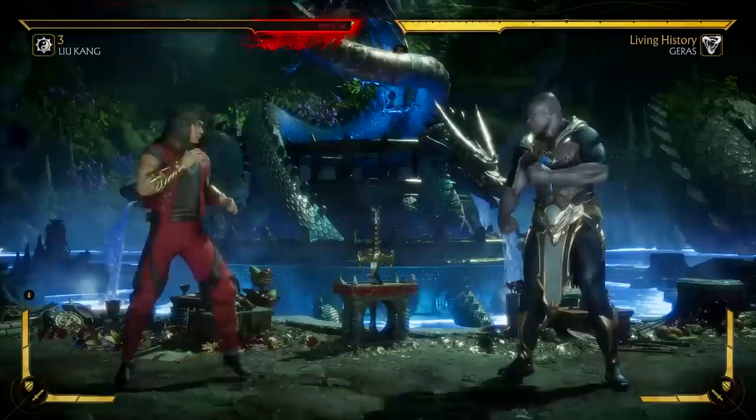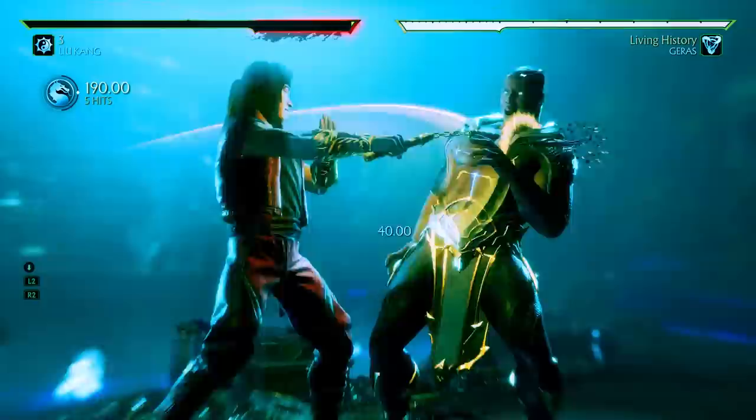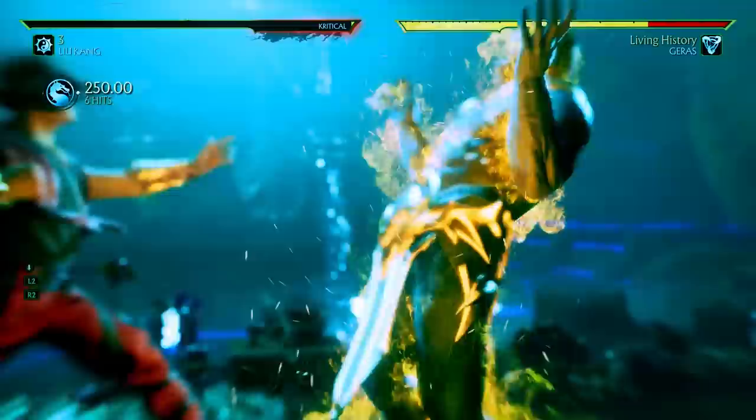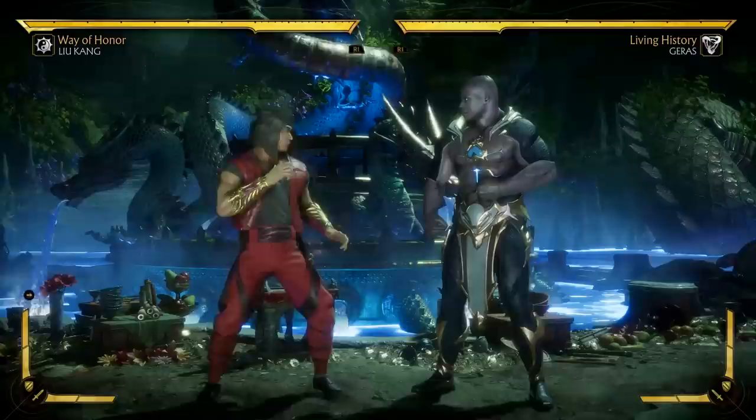And finally, we have Liu Kang's Fatal Blow. This attack has pretty decent range and it hits mid as well, so the opponent can't duck under it. Not to mention, it also has one hit of armor, so it can be a decent option if the opponent's trying to pressure you. And then once the Fatal Blow is over, it leaves you at the perfect distance for zoning.